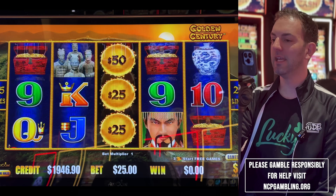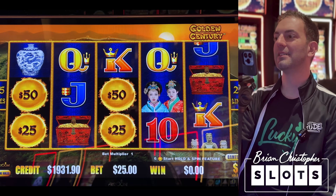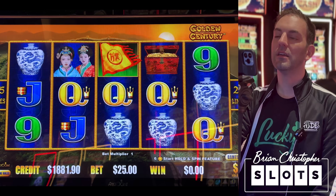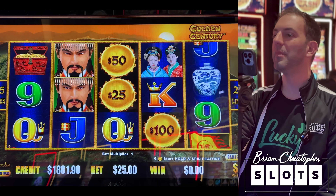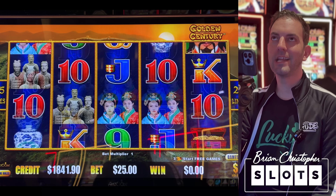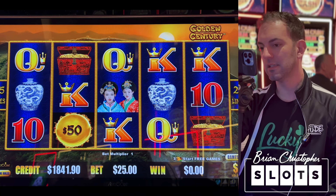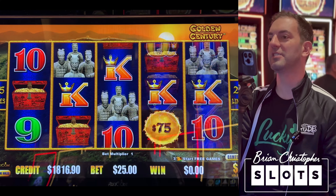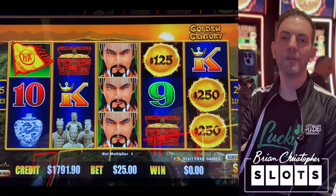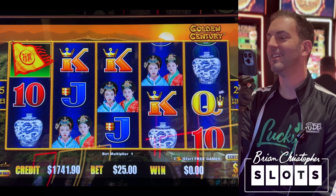25-line game — minimum bet on this machine is $25. Can you win that $1.2 million on $25? Absolutely you can. Are your odds better if you did a $250 spin? Yes, but only fractionally so. If your microsecond is good on one bet it's going to be good on the other. What I'm saying is you don't have to break the bank to win it. I've seen so many people hit high limit majors on minimum bets — probably more so than not.